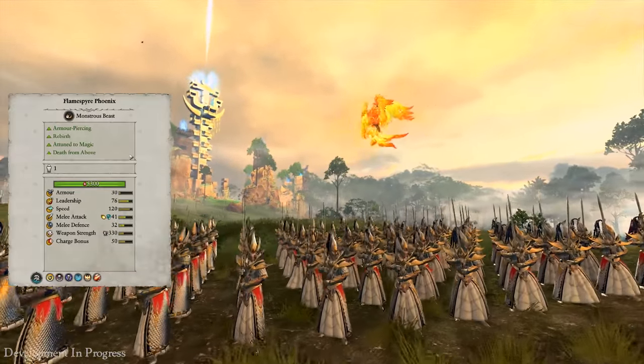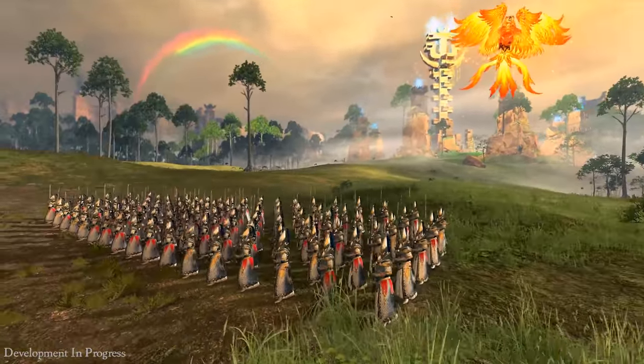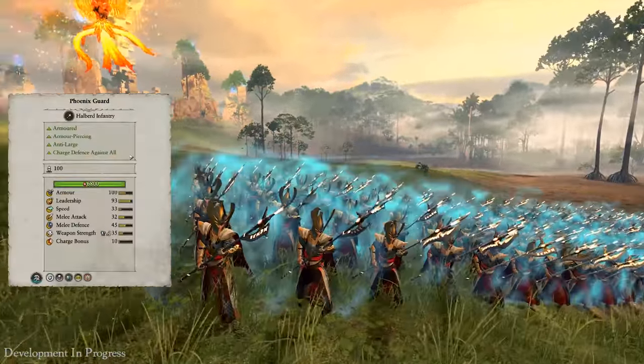Here we have the much younger Flamespire Phoenix, whose embers still shine bright. The Flamespire is more vulnerable to missile fire, but can heal itself when it's damaged and drop fire on enemies below it.